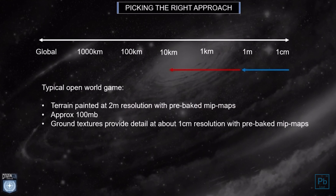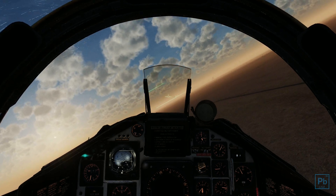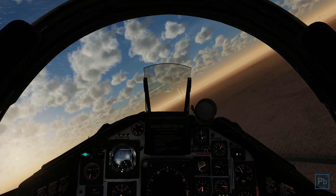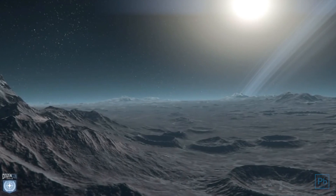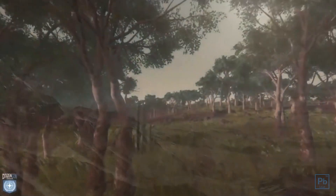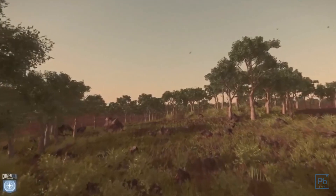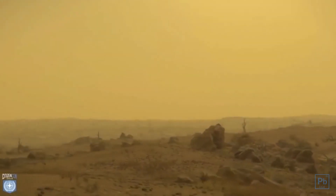Open world games like DCS or Ghost Recon trade 1-meter resolution for 10-kilometer resolution, which gives them a file size of roughly 30 megabytes. Don't confuse this with detail resolution — we're talking about just the terrain. This is where the first problem comes into play: if CIG were to use this technique, each planet would require 500 terabytes of hard drive space on your computer. CIG isn't unique in running into this problem, and the original solution is quite simple and commonplace — the use of procedural generation.